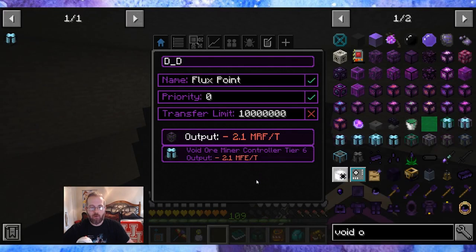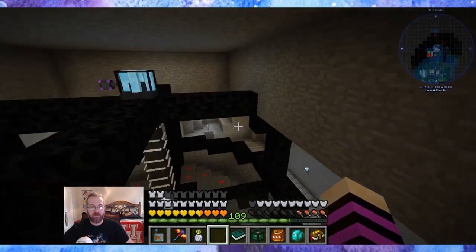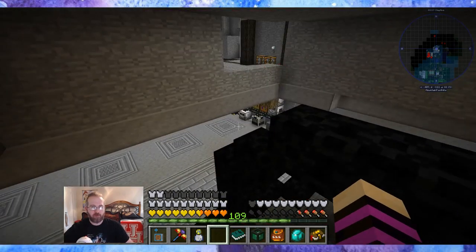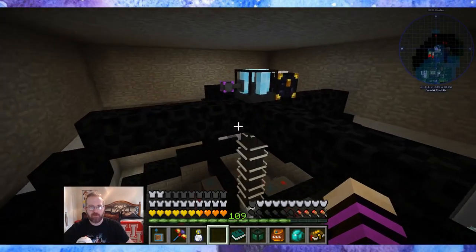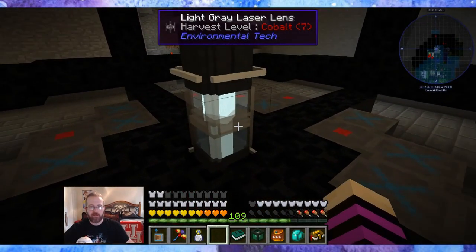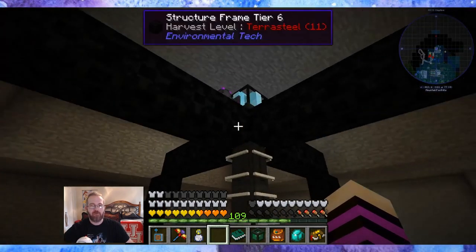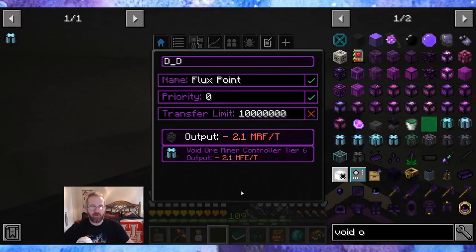Wow. I can't do speed upgrades — 2.1 million RF? Just for this unit? That's nuts. I mean, the nuclear reactor right now is powering the space station and the void ore miner, but I definitely cannot do a void ore miner running at 2.1 million RF. I can't.